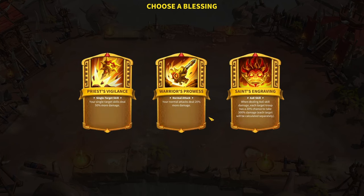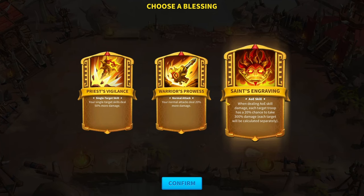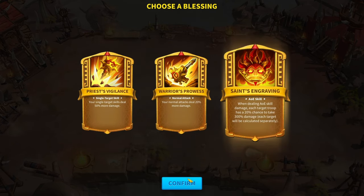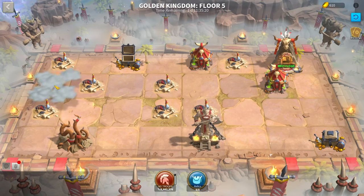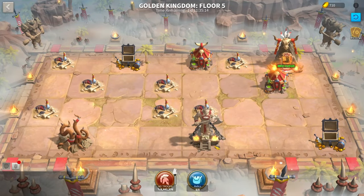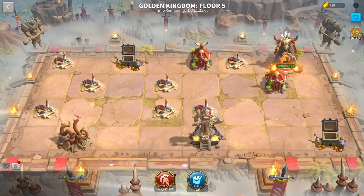Another thing with blessings: not only do core blessings have something they're related to, some normal blessings do as well. So if you've chosen the AOE core blessing, I recommend taking blessings that say 'AOE skill' under their title. If you've taken the normal attack blessing, get normal attack blessings. If you've taken single target, get single target. There are also universal blessings that give you an effect no matter what — things like increased troop capacity or increased stats, not necessarily related to any specific damage type.